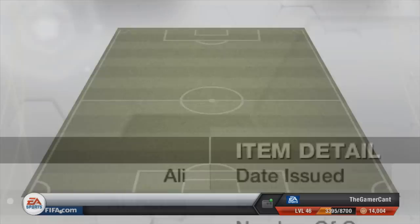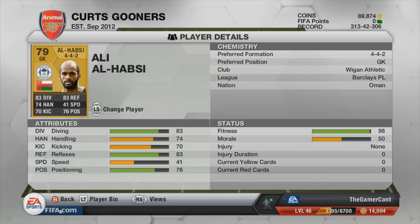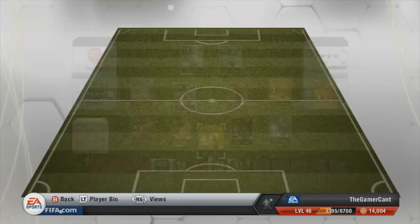Let's get straight stuck in. In goal we have Ali Alhabzi — he's from Oman. Crazy flag there, really cool the way the red on the left goes into the middle stripe and the cool little logo button thing on it as well.